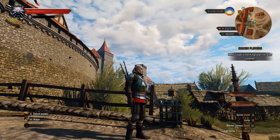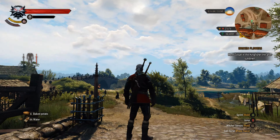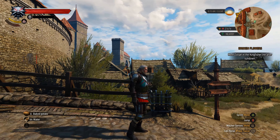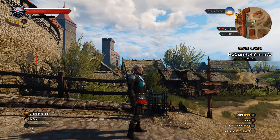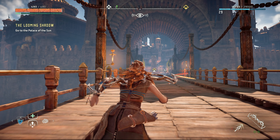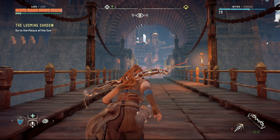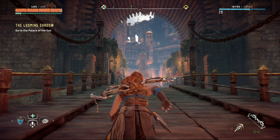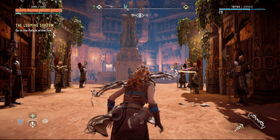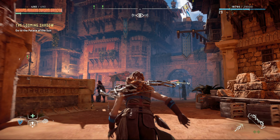And to be honest, both games look amazing. At 30 frames per second, it can be said that Horizon Zero Dawn does look better in some ways. The textures, the shadows, they all look great. The character models look phenomenal.